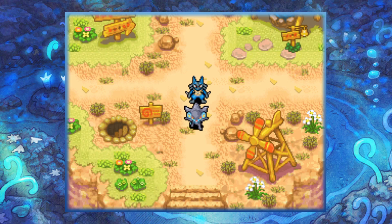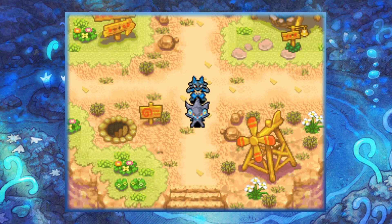Essentially, what this exploit does is it allows us to take a linked move pair and use only one of those moves in the linked pair independently. I know that might not make much sense right now, but I'm going to explain how to achieve this exploit.